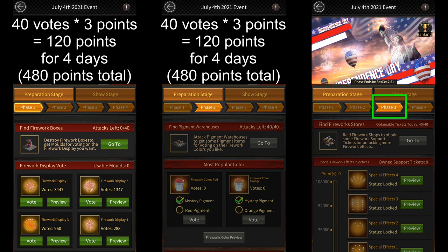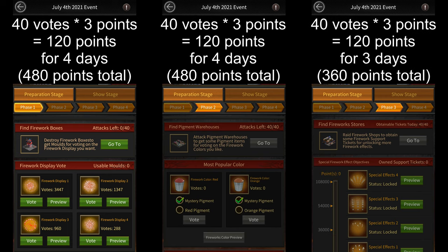The third substage will only last for three days instead of four. During this stage, players will be required to raid fireworks shops to get fireworks support tickets. You can raid up to 40 of these shops daily and each ticket gives you three points. So, assuming you only get one ticket per shop, during substage 3 you should only be able to get 360 points.